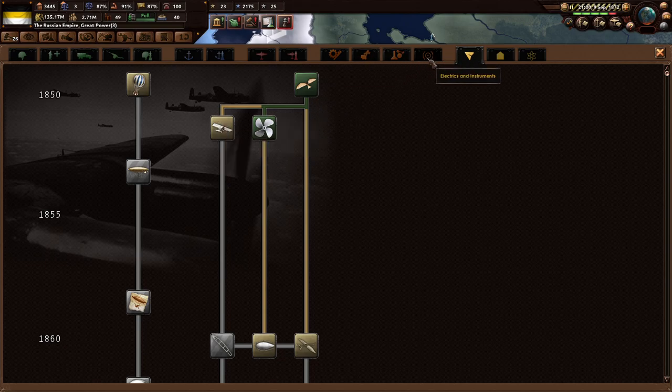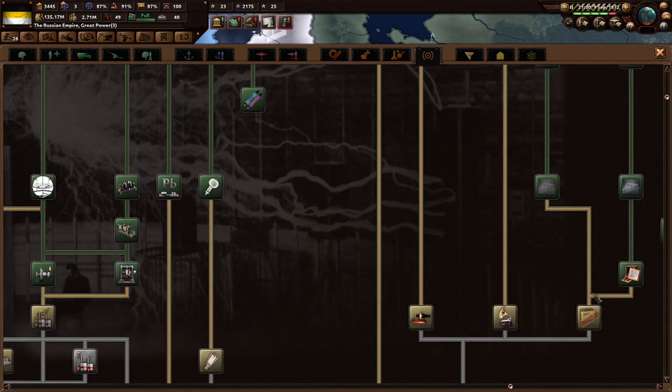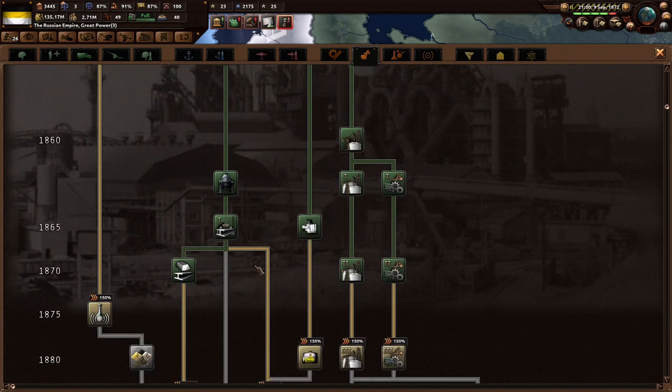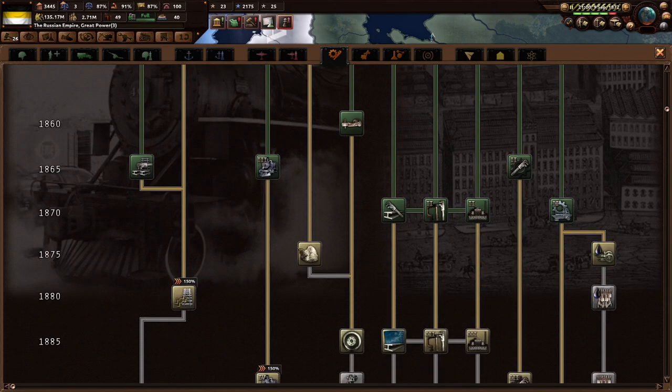Air experience gain, air accidents chance, electronics or electrics, biochemistry — nope. Until 1875 we can't really do too much there. So we'll just wait until then to get this stuff done, which kind of sucks but whatever.